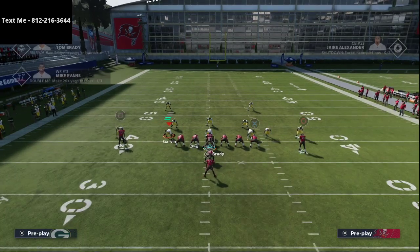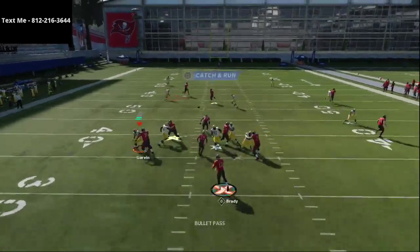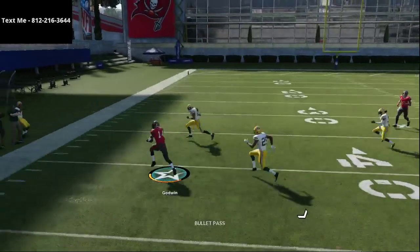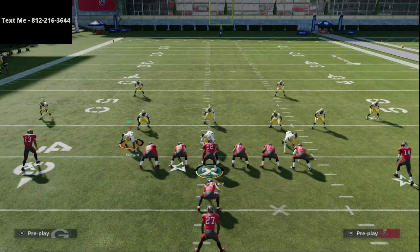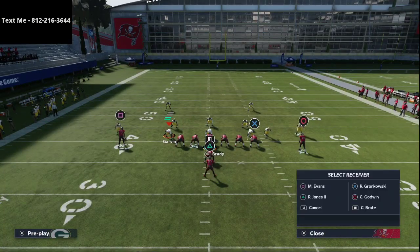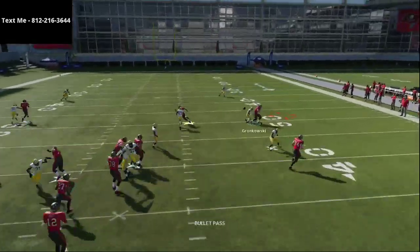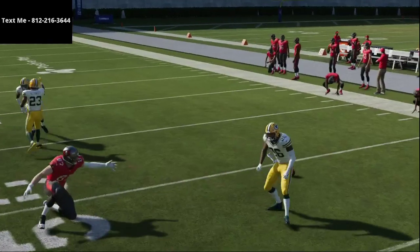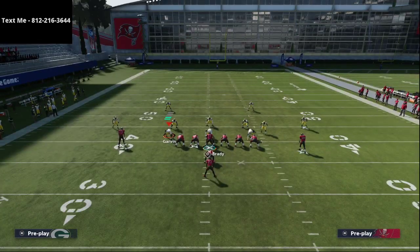What about man coverage? That's more of what the post routes are for. The tight end route will sometimes beat man, but not always — a lot depends on his route running. But both of your post routes will beat man-to-man coverage. Just smart-route your tight end. The tight end almost beat that coverage right there, but it really does depend on his route running as far as whether he'll beat man-to-man.